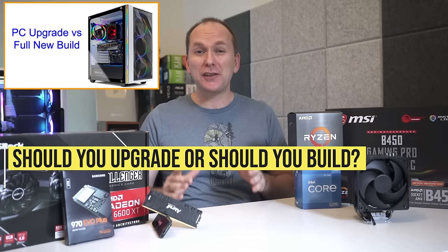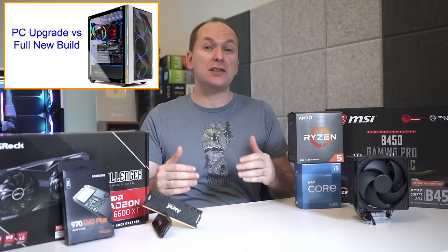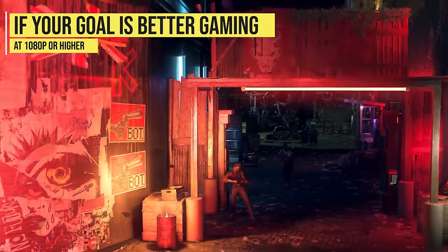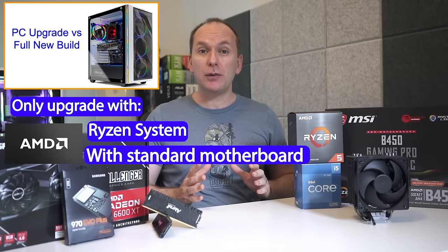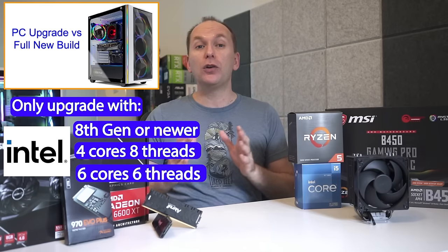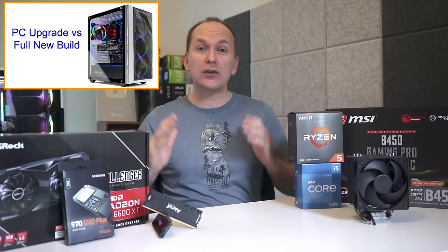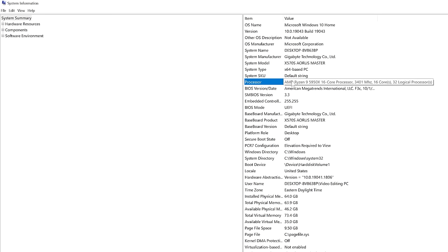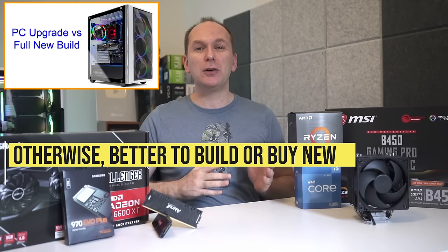We need to decide whether it makes actual sense to upgrade your existing PC or if it's just too old and it makes more financial sense to build or buy a new one. For those looking to upgrade primarily to play modern games at good FPS at 1080p or higher resolution, I would only consider upgrading your current system if you have any AMD Ryzen system with a standard motherboard, or an 8th generation or newer Intel system that has at least four cores and eight threads, or six cores with six threads. If you don't know what your CPU has, type in System Information in your Windows search bar, mouse over your CPU name, and under Processor it will tell you how many cores and logical processors — that's the Windows term for threads — that you have. Anything else, it's likely time to build or buy a new PC.